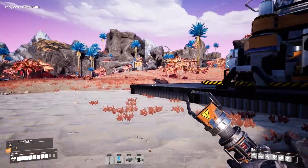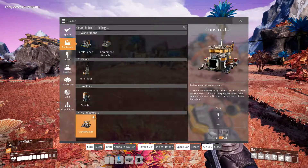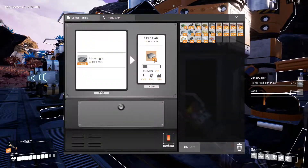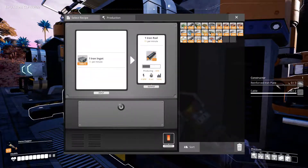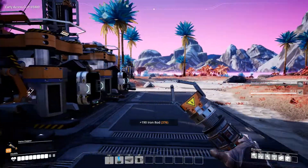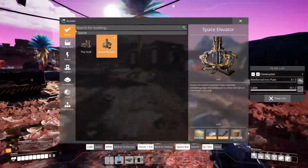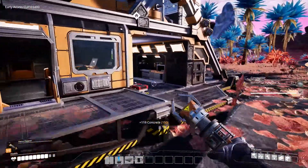Let's go ahead and get some wire. Oh wait, that's going to take a constructor, which is going to require some reinforced iron plates, so hold up. What does it take to build a space elevator? Let's get the wire pumping out because I'm going to need wire for that big time.